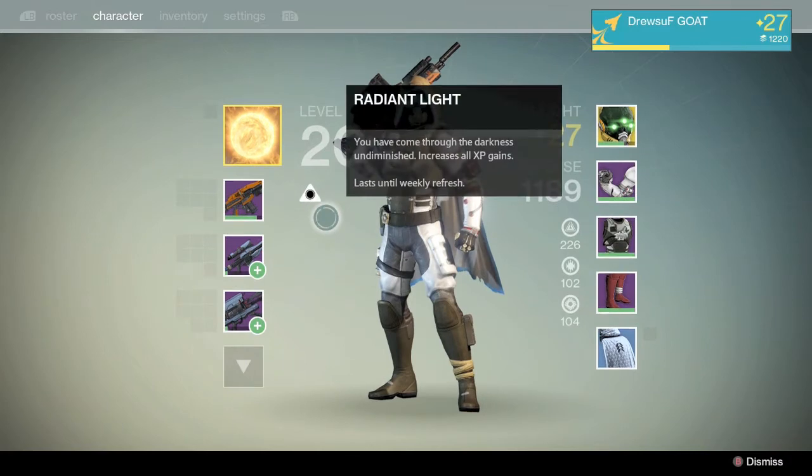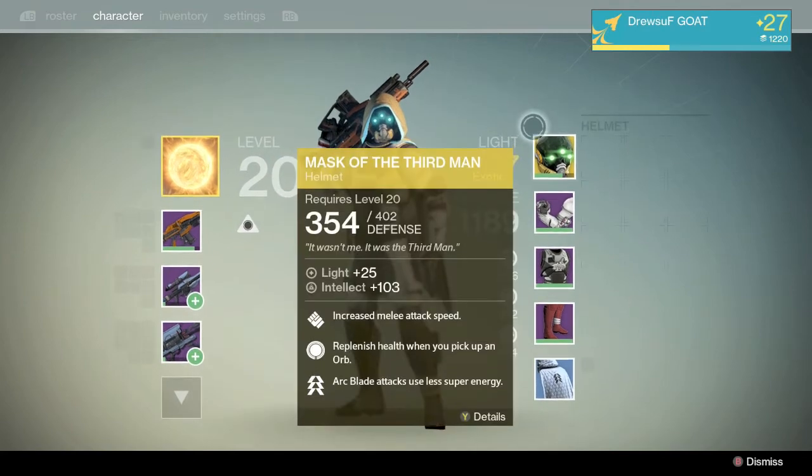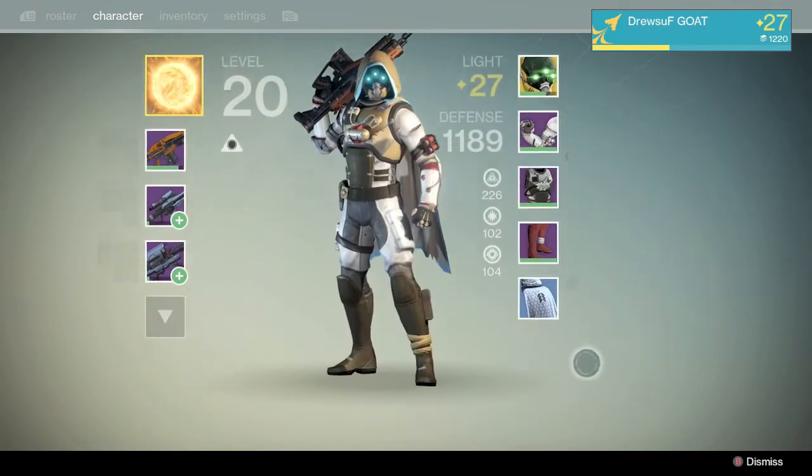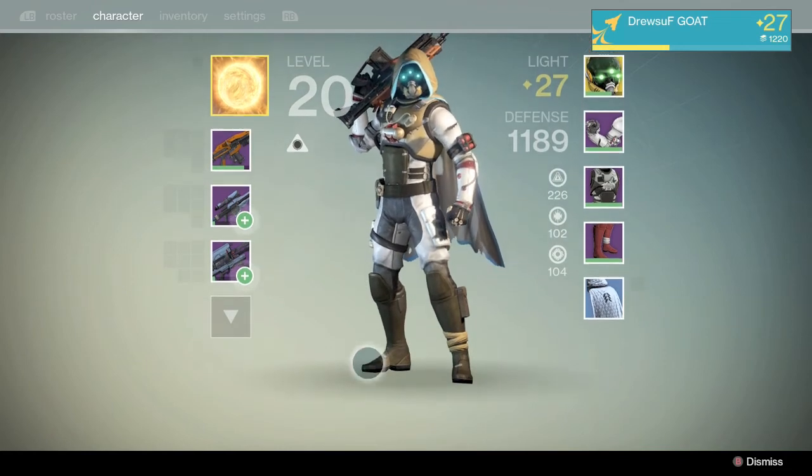Now it says Rain and Light, and it says increase all XP gains. So that means reputation, marks, bounties — you name it. From this Nightfall Challenge, I got that. It changes the color of my eyes on my special helmet, and I got that pretty cool sniper right there.